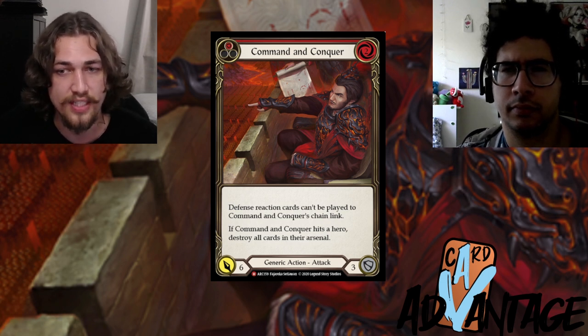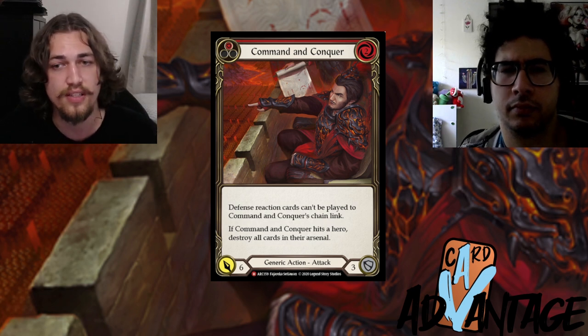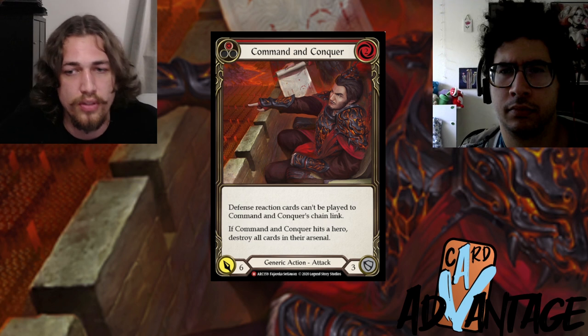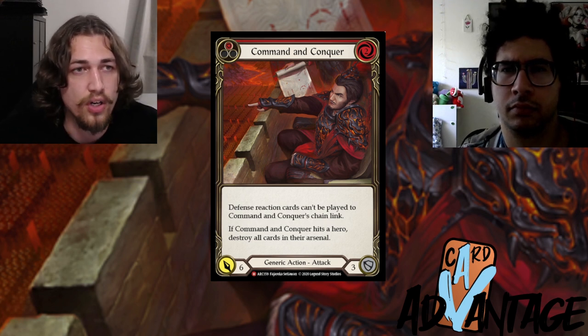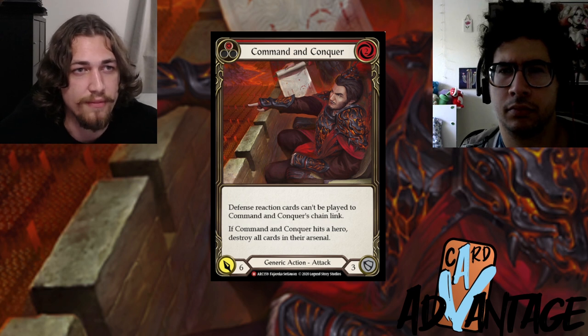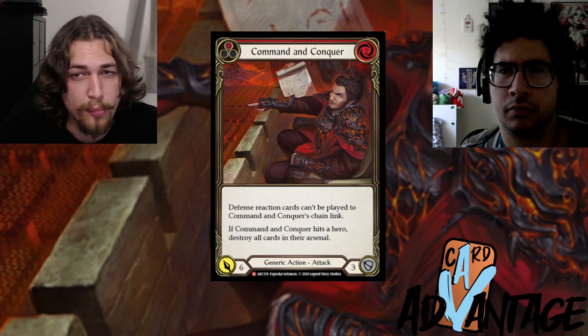Even though a card getting destroyed doesn't translate directly to damage, it does translate to damage taken by your opponent. A very simple example: if you have a Scar for a Scar in your arsenal and you're at lower life, your opponent is coming at you with Command and Conquer.